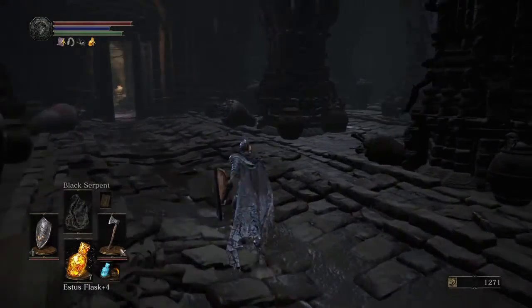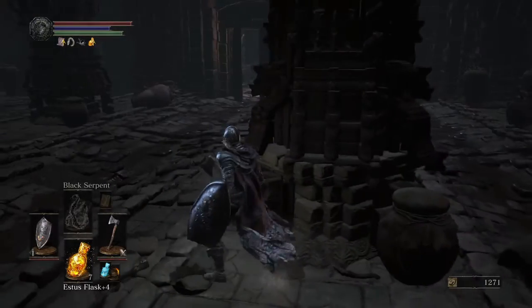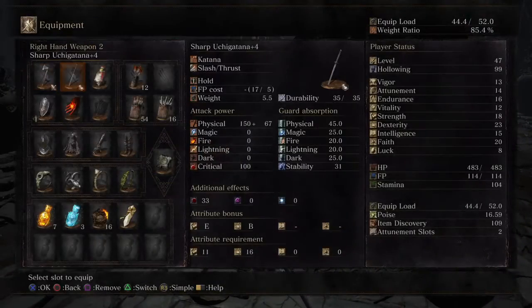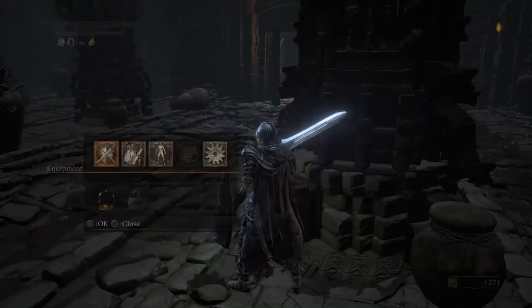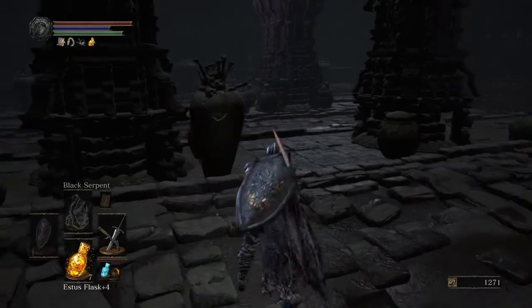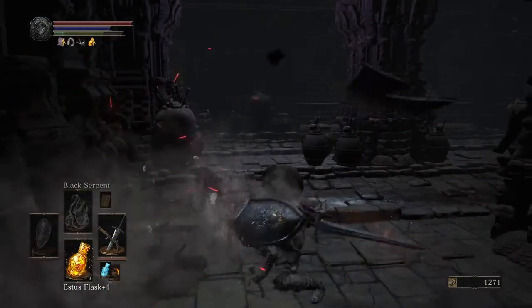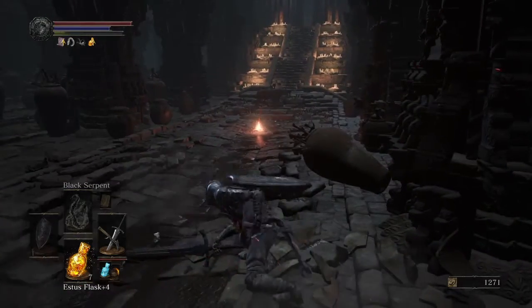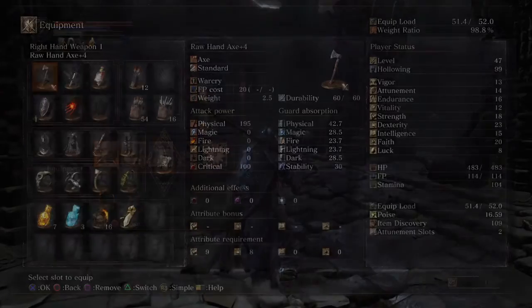By the way, pro tip: before you start this boss fight, when you get to this point, break all the pots. It's very tedious — yes, there's like 7,000 of them — but the easiest way to break the pots quickly is to use the Faron Great Sword. You need to go two-handed and then you just do this. Destroy the pots. Or you can roll into them like normal.